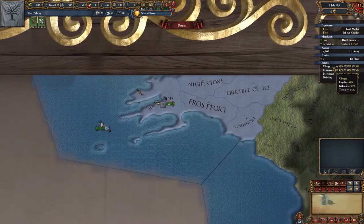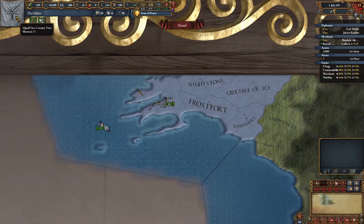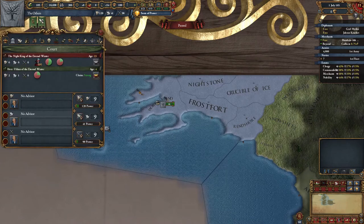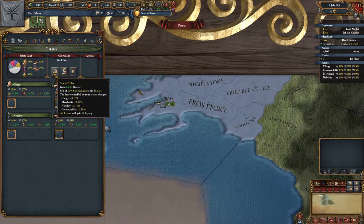First thing on the agenda today is to deal with the estates. If you don't keep them on side you can expect to encounter a few problems. If loyalty falls below 30% it might go a bit pear-shaped for you. There are a few bits and pieces to go through. First of all is the sale of titles, selling off 10% of the crown land for a nice big sack of cash. Selling off crown land is a good way to build loyalty, but problems will arise if you favour an estate too heavily.